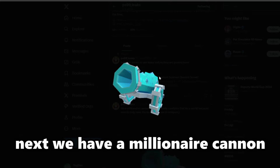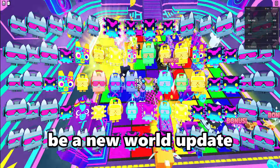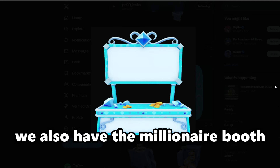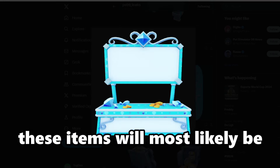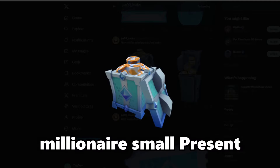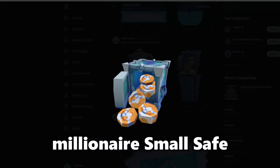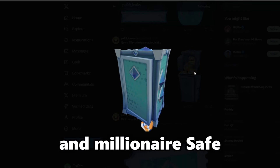Next we have a millionaire cannon, which confirms that the next update will be a world update. We also have a millionaire booth and a millionaire hoverboard — these items will most likely be in the new minigame. We also have some breakables: millionaire small present, millionaire small safe, millionaire crate, and millionaire safe.